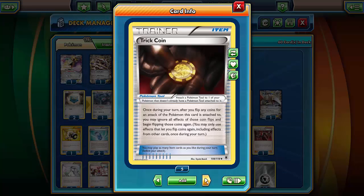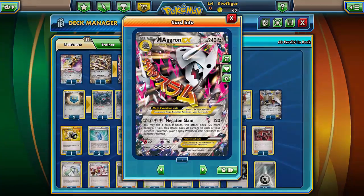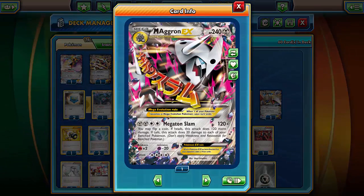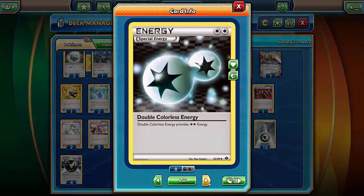Here's where it gets interesting. How many Trick Coins do I have in this? Two? I have five total. Because instead of using a Spirit Link, as most people would, I instead put a Trick Coin on Aggron EX. Because Megaton Slam, it revolves around you flipping a coin. If heads, this attack does 120 more damage. But if tails, you do 20 damage to each of your bench. And with Trick Coin, you can flip it twice — you can basically redo your roll. And then we have our standard energies.